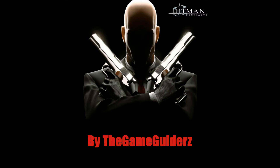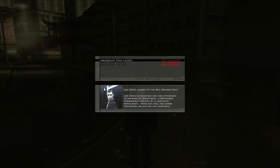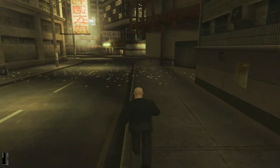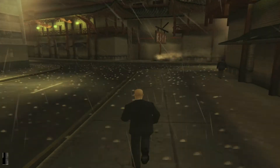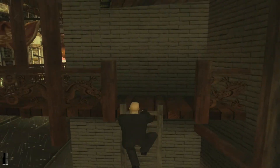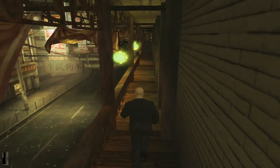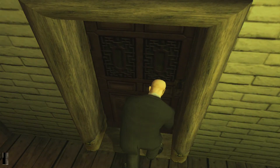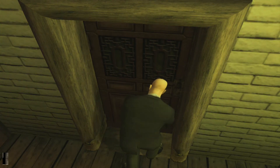Good evening, everyone. This is Adrian from The Gameguiders. We have come to the next-to-last mission of Hitman Contracts already — this is going fast. This is the Lee Hong Assassination, and it's actually almost a copy of that mission from Hitman Codename 47, Mission 4. The map isn't very similar and it's another way to do it, but the objectives are the same. Contracts is all about him remembering what he did in his previous missions, so yeah, that's why.